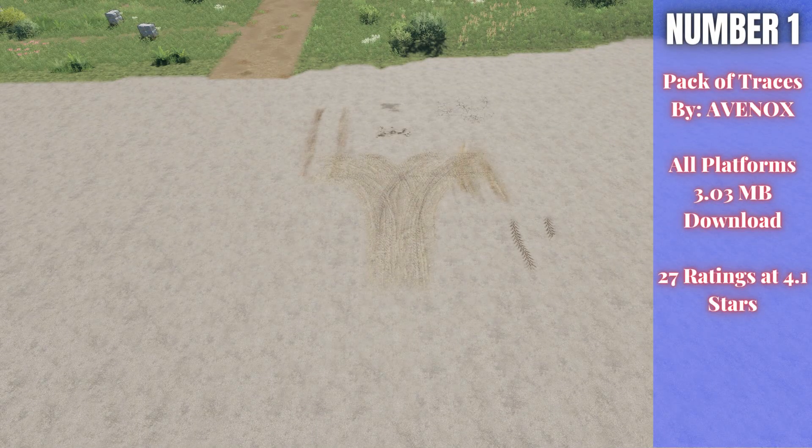Number one: Pack of Traces by Avinox. Almost all of these mods are for all platforms — there's one that's PC/Mac only, but the rest are for all platforms. Pack of Traces is 3.03 megabytes to download and had 27 ratings averaging 4.1 stars on the ModHub. These are nice little detail pieces you can place on pavement or dirt. There's zero dollars to place and no upkeep cost, so they're completely free to have around your farm.